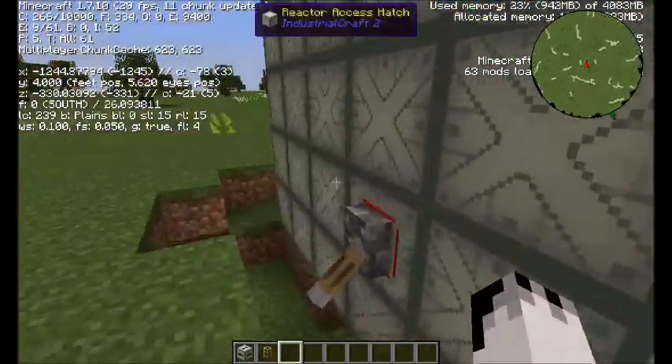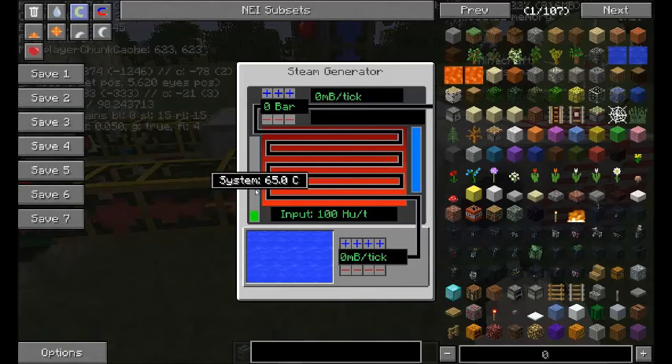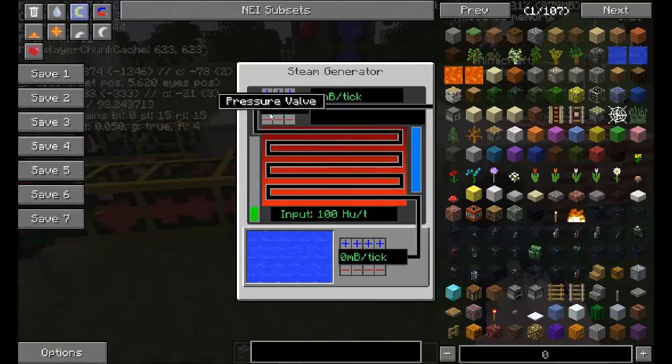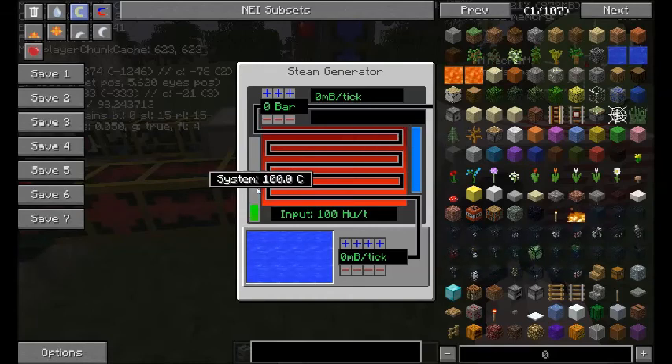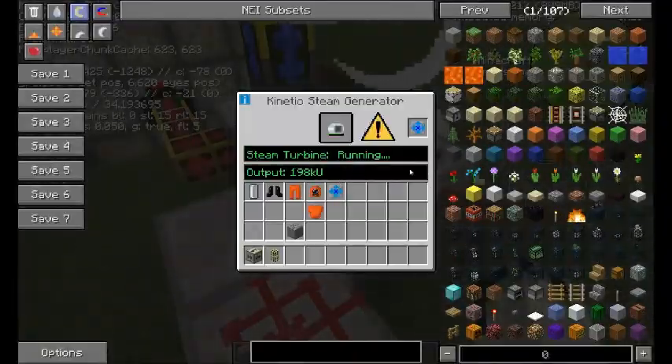I'll turn the reactor on so we can get some cooling coming out. You need at least a system heat of 100 degrees Celsius. It also tells you how much heat it is actually receiving. When that gets to 100, we can start introducing water into the element, and you can also increase the pressure. The output will tell you if you're getting water out or steam out, and you can fiddle around with this until you get something useful. Now we're getting steam, and as a result we're getting lots of explosion particles.